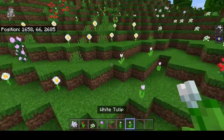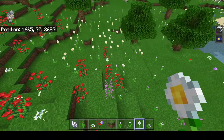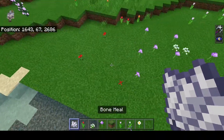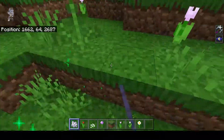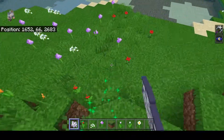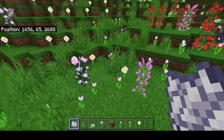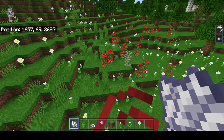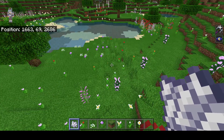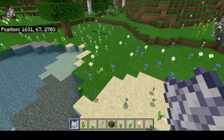We also have white tulips, oxeye daisies — a pretty decent variety of different flower types in this row, and that's what you want to be getting. That's one, two, three, four, five, six, seven, eight — eight different types of flowers in just a small line, and that's what you want to try to find.